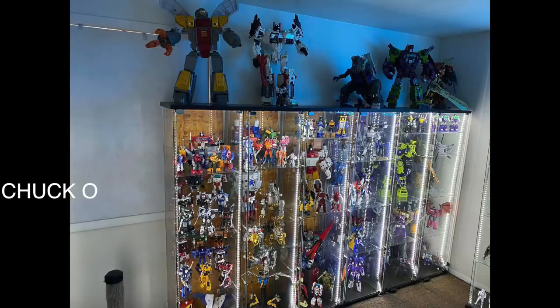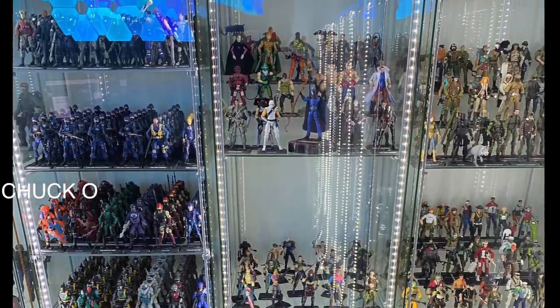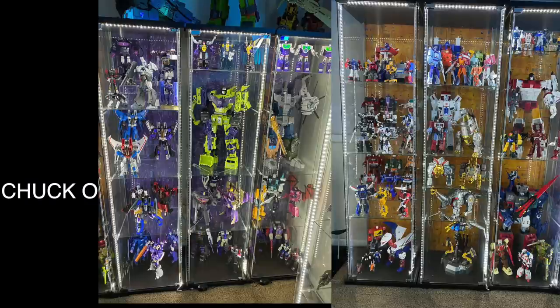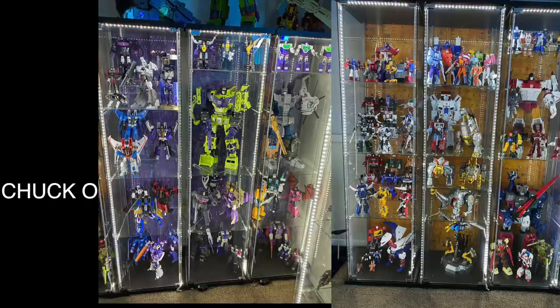My favorite one is the Cobra Commander helmet with the little 3¾-inch figure next to it — perfect. The worst thing honestly are the figures on top of the Detolf. He's got a whole Star Wars collection too if you look. The reason the Decepticons, Autobots, and the Joe shelf with Darth Vader, Boba Fett, and the Stormtrooper all look better is because they fill the space. This is one of the better Transformer Detolf displays I've seen — it has dimension: risers, different sized figures, split shelves, open shelves — variety, not crowded.